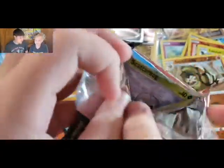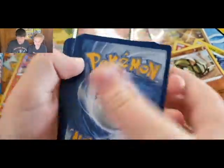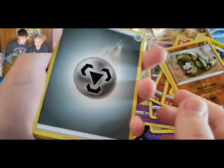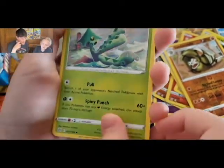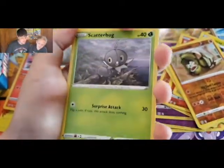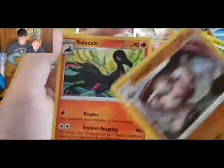Green or white — what do you think? Solid green. The camera's following the cards, that's weird. Honedge, Mustard, Scatterbug, Ampere, Lickitung, Zubat, Remoraid, Girder, and Salazzle.